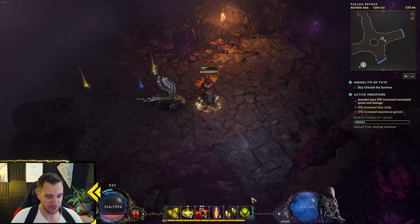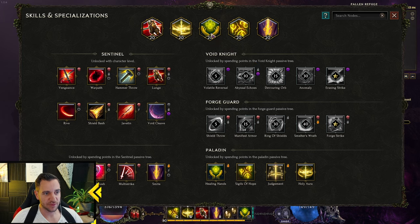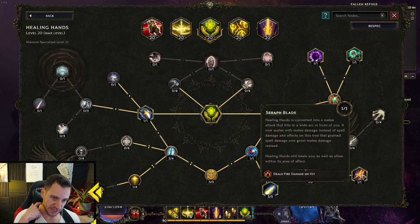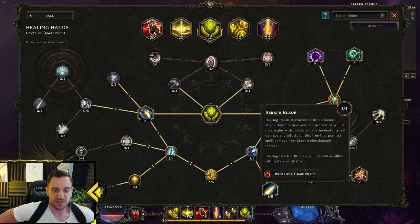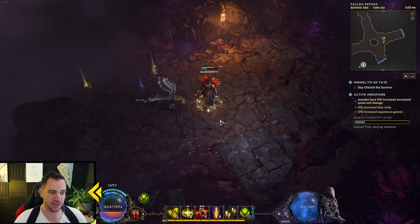So let's start with the spells. We have Healing Hands — this is our main damage dealer and healing all in one. This is what makes this build so insane. It's pretty much straightforward: you want to go down to the Seraph Blade node. Healing Hands is converted into a melee attack that hits in a wide arc in front of you. It now scales with melee damage instead of spell damage, and effects that granted spell damage now grant melee damage instead. Healing Hands still heals you and allies within the area of effect, and it does fire damage as well — deals fire damage on hit. So if you cast Healing Hands, you now have this arc in front of you that does all that.